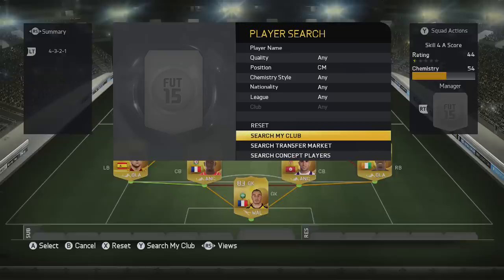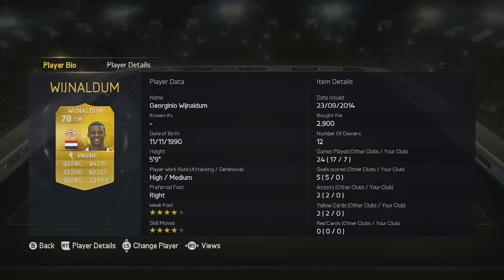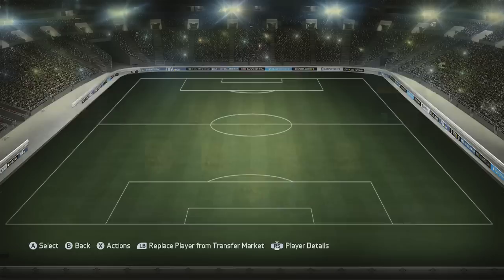We come to the other centre mid, one of his compatriots — that is Wijnaldum. Decent player with high attack and a great medium defence work rate. Four-star weak foot and skill moves. Quick across the ground — that is why you want this guy in your team. Great dribbling as well, contributes going forwards, helps counter attacks. You need someone a little bit quick in the middle of the park and they will definitely not disappoint you.